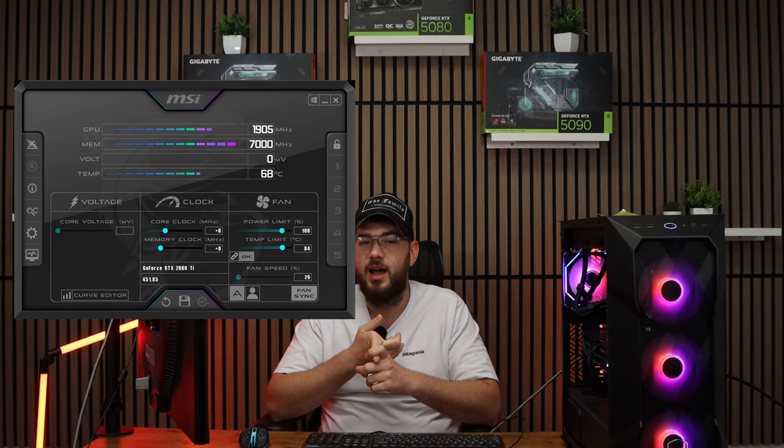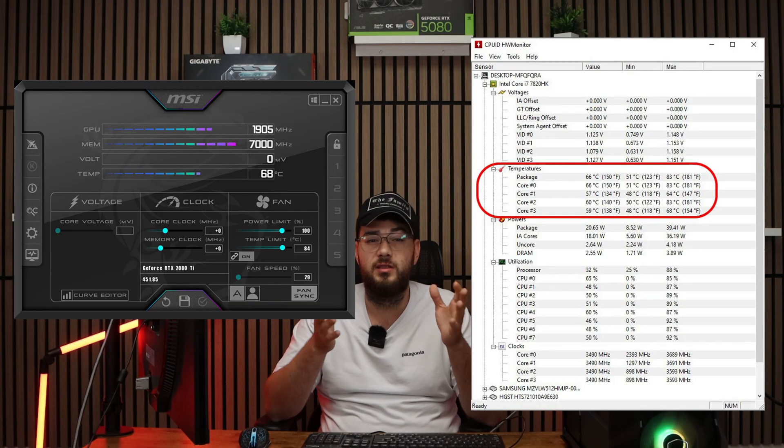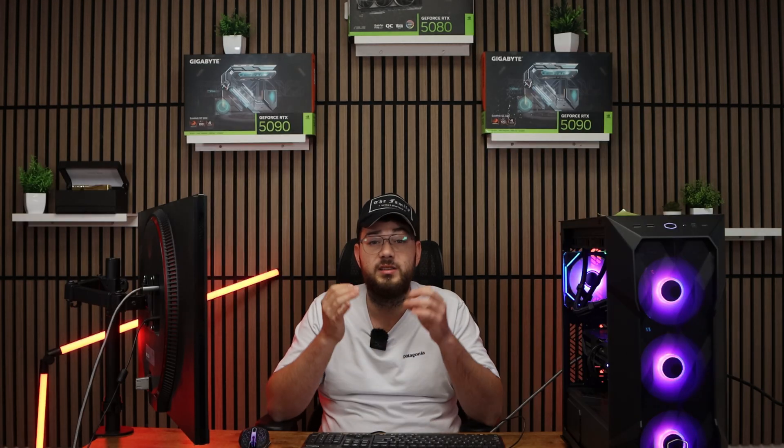If you're testing after an overclock, I recommend having a software like MSI Afterburner or HW Monitor open on the side so you can keep an eye on your temperatures, GPU clock speeds, and usage. That way you'll know right away if your system's getting too hot or unstable.